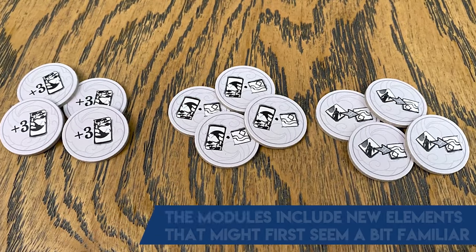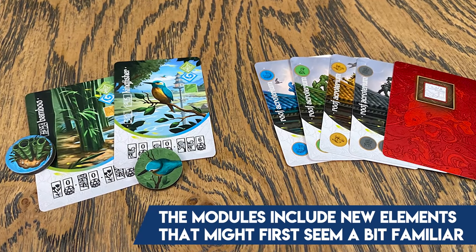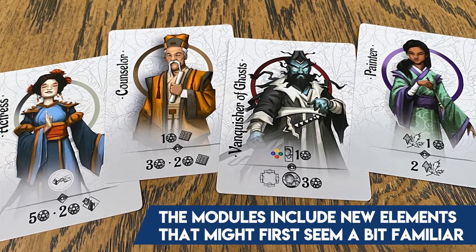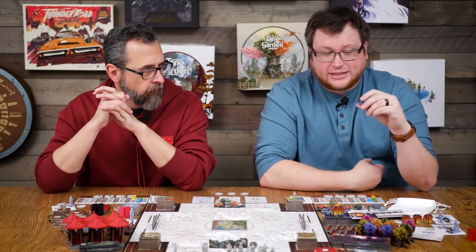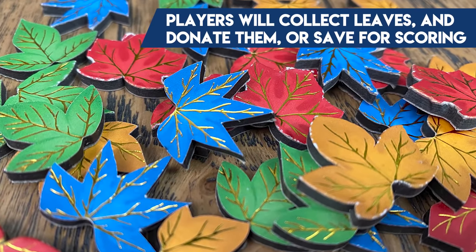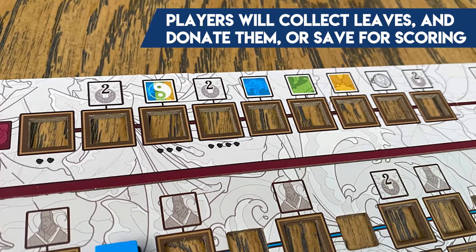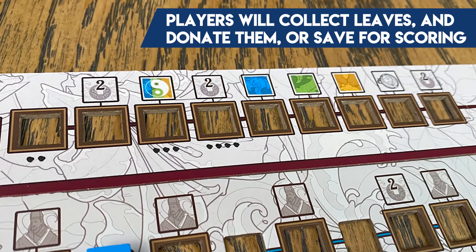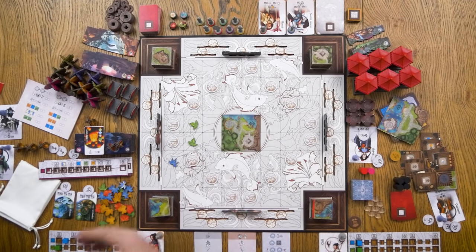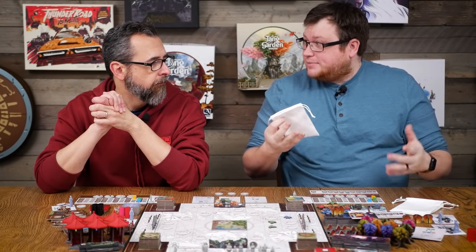So all of these expansions add content like some of the base content you've seen — new decorations, tokens, and characters and things like that. But also like we mentioned, modules that actually change up the game. What autumn adds is leaves. You have these shiny, really pretty leaf tokens of all these different colors, and you have a little board here that's going to track donations. The whole concept of this expansion is that you'll have these leaf tokens sprinkled out over the board and you need to collect them — collecting them for points and putting them in a little bag for scoring.